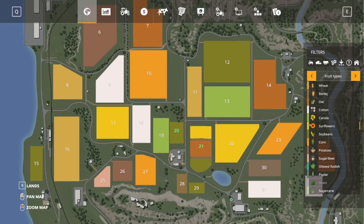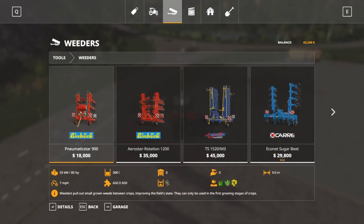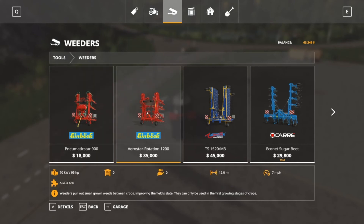Unrelated to that, we're coming over here to buy a new piece of equipment. I probably shouldn't buy it — I should just lease it — but I don't want to lease stuff anymore. That's going to be a weeder. We're gonna get the Einbock Pneumatic Star 900. It's honestly pretty good — nine meters wide, pulls weeds, does the job.